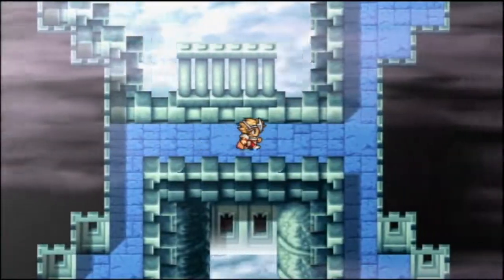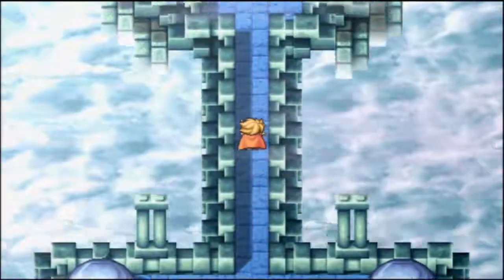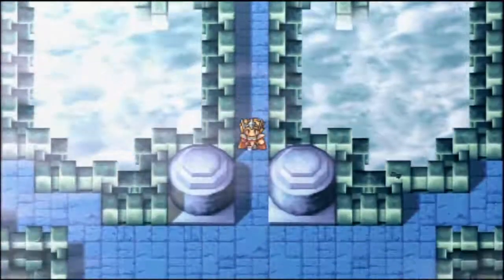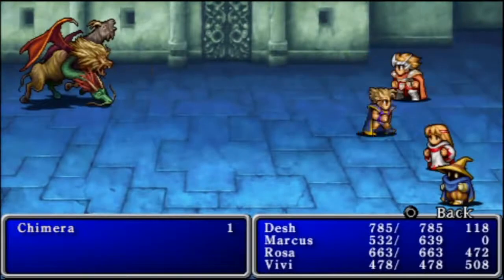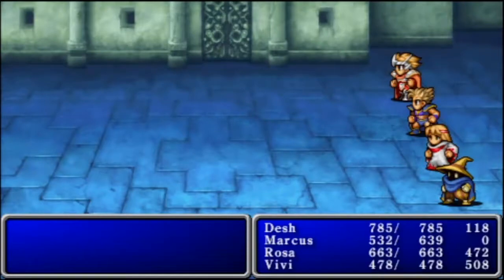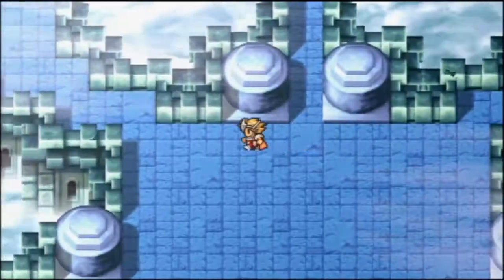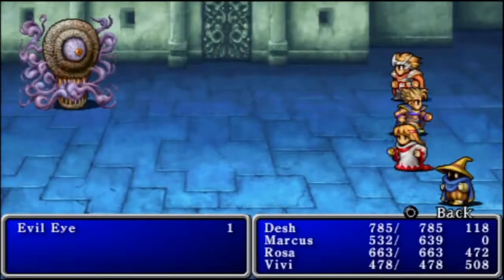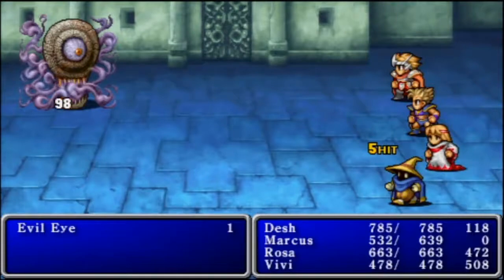Alright, so from here we actually want to head up. Now we're on the second floor. We start here. I guess I'll just go from left to right and right to left. Over here we can find a fixed encounter with another Evil Eye, which shouldn't be a problem.